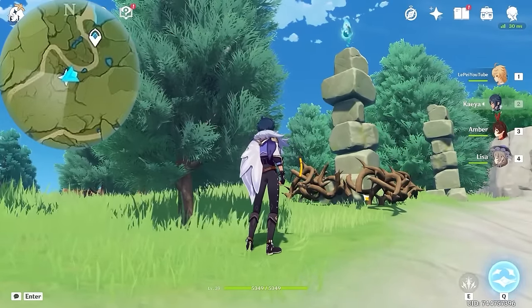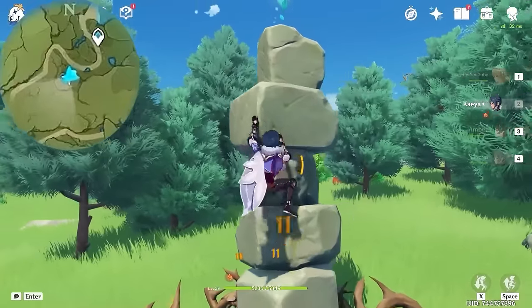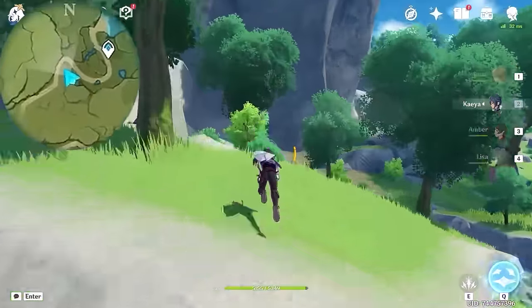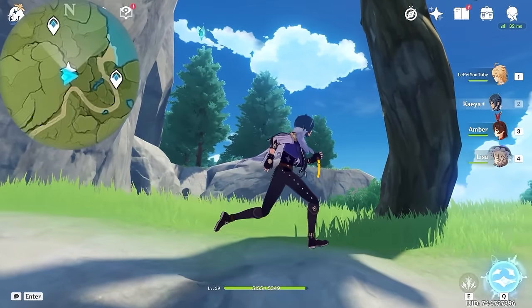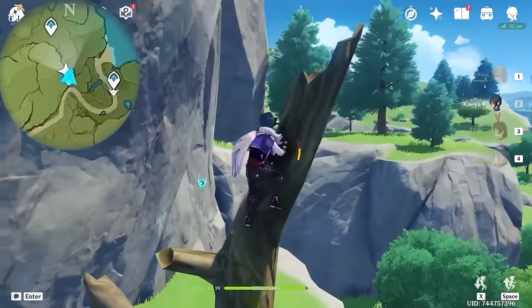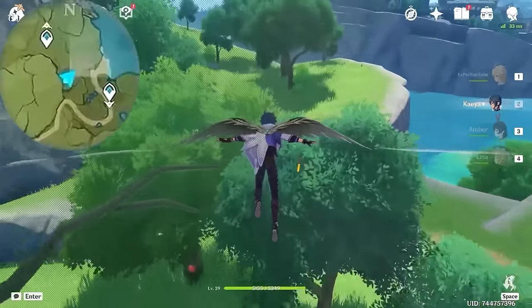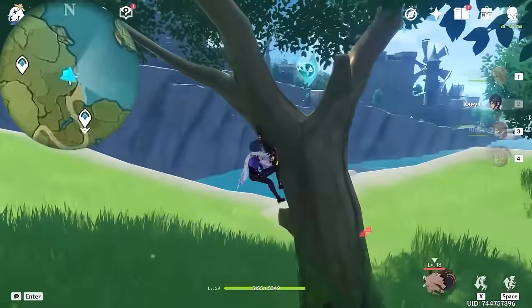Use Amber or any Pyro character to remove the obstacle. And then we are heading up on the map. And this one is right here. You can either climb up on this tree or on the mountain and glide over. After that, we are heading towards top right on the map. And this one is on this tree between the branches.